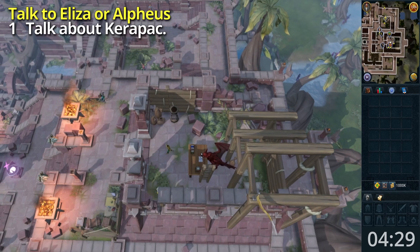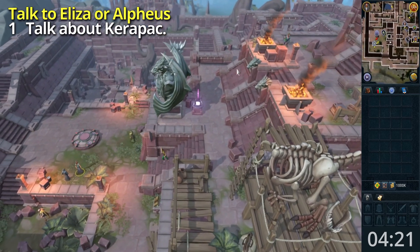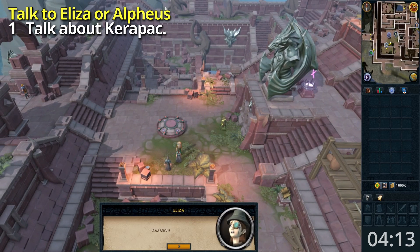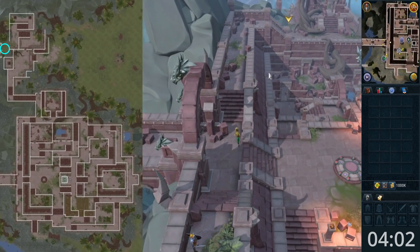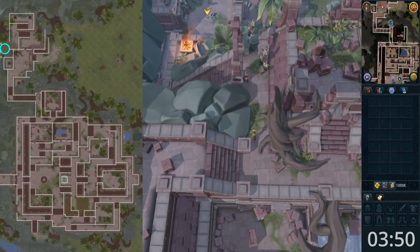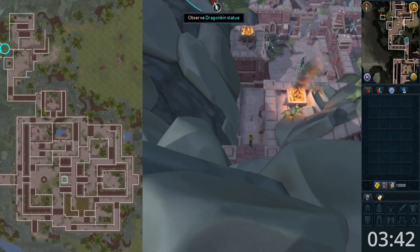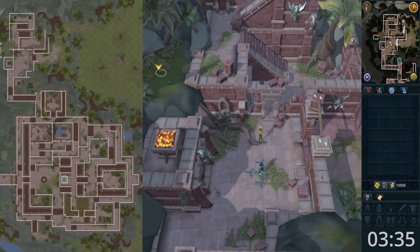Go west to the lodestone and talk to Elisa or Alpheus. Option 1. Go north down the stairs — do not use the agility route. Go north up the first set of stairs. Investigate the dragonkin statue to your west.